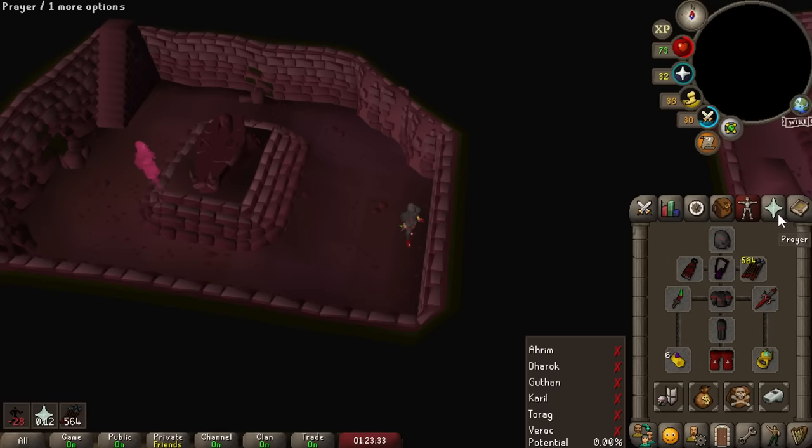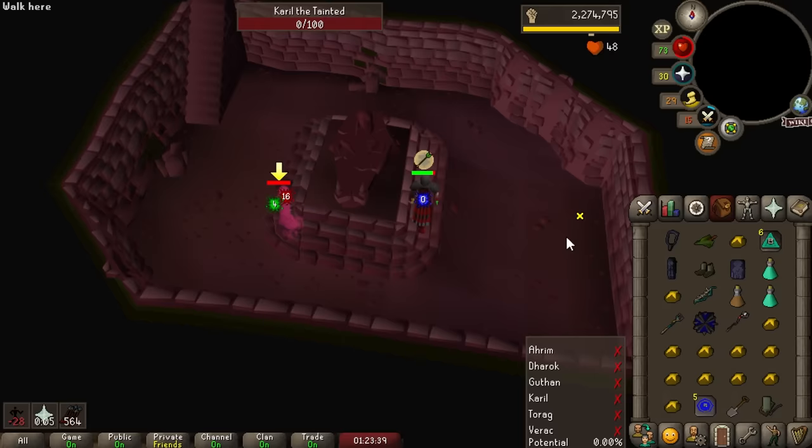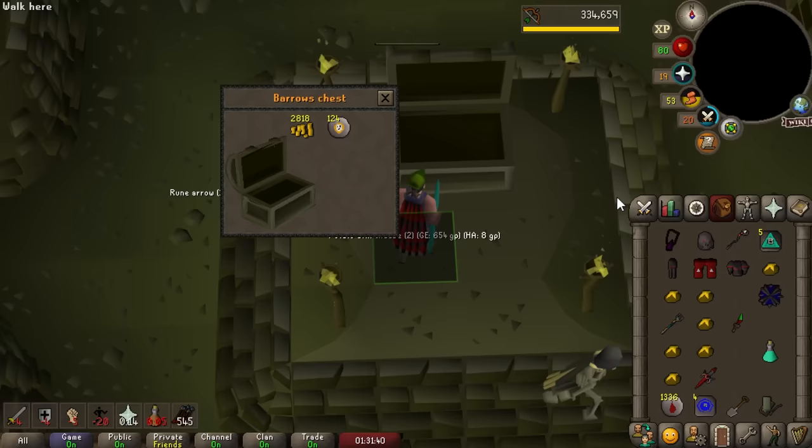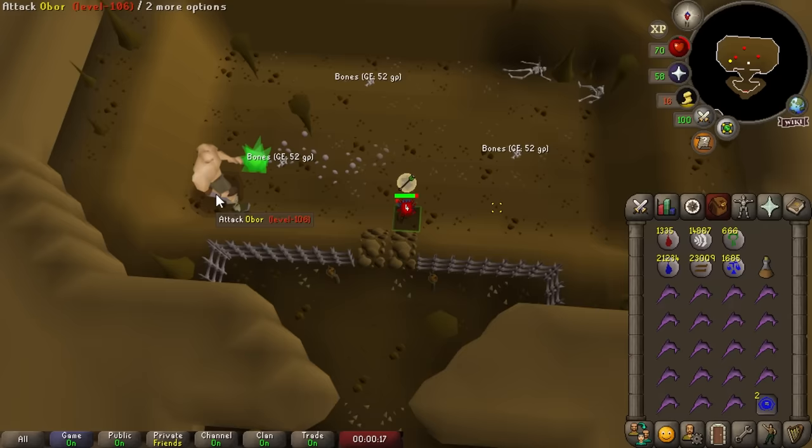Finally putting the Lightbearer to some use. We simply have to kill Karamel with only special attacks — not that hard because poison doesn't count for some reason, so you can just poison her and kill her that way. That's another 3 points. Airs Can't Touch Me done as well for 2 more points.